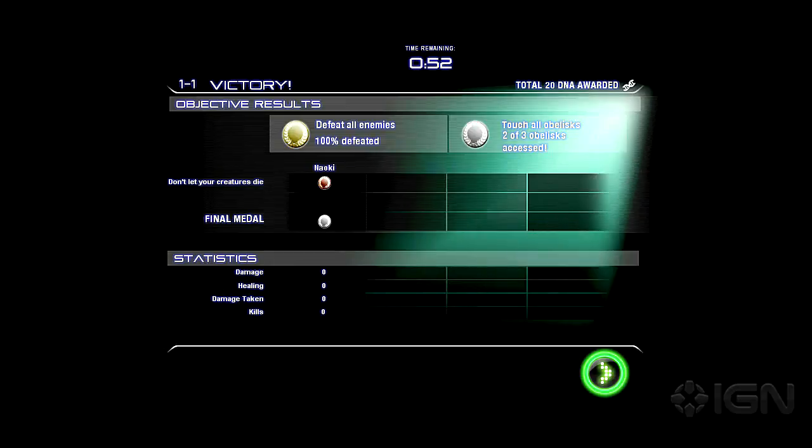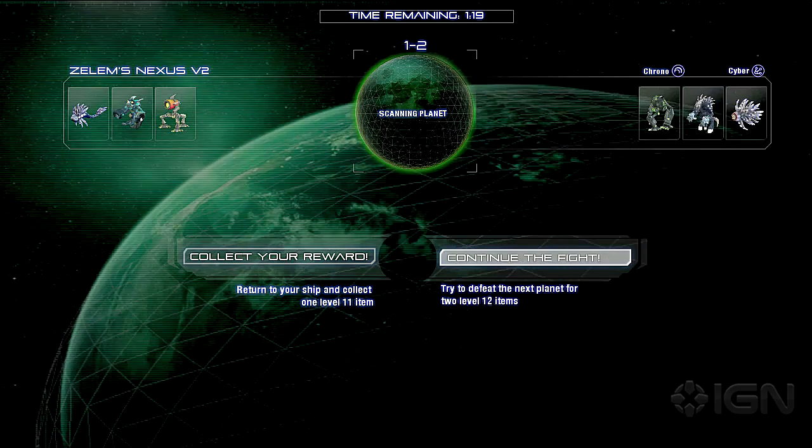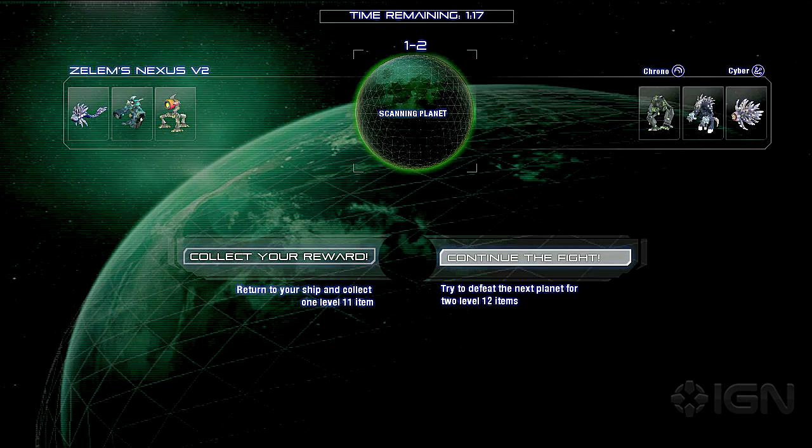And then there's cash-out loot. When you choose to cash out in the push-your-luck system, you'll be awarded with more powerful handcrafted loot. Here you can see that I got a gold medal because I killed every single enemy, a silver medal for finding obelisks, and a bronze medal because I finished with only a single creature remaining. On this screen, I can now decide to either collect my reward, or I can put it all on the line and face the next challenge. But if I continue and fail, I'll lose all of the bonus loot that I'd earned from this chain.